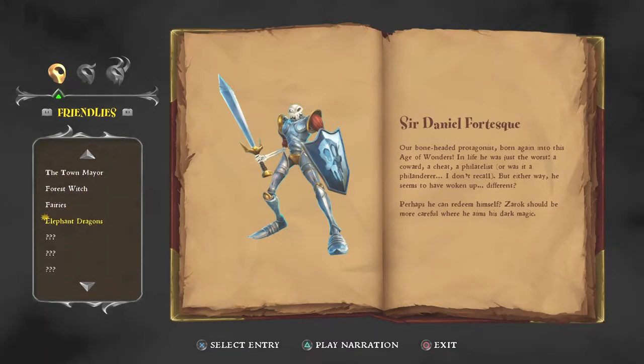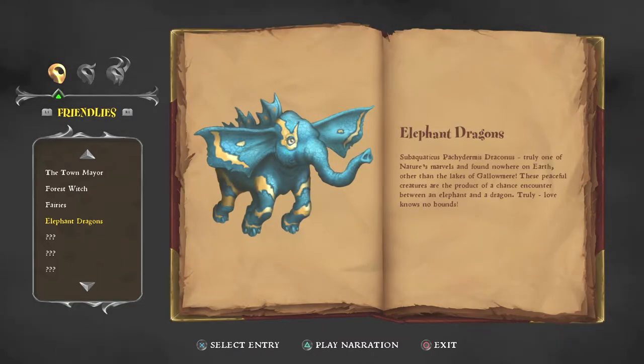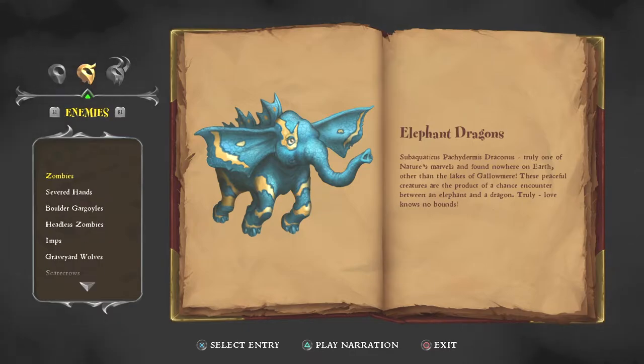Elephant dragons! The elephant dragons are what was underneath in the whirlpool. Subaquaticus pachydermis draconis — truly one of nature's marbles, found nowhere on earth other than the lakes of Gallimere. These peaceful creatures are the product of a chance encounter between an elephant and a dragon. Truly, love knows no bounds. Yeah, let's try and expunge that image from our memories, shall we?